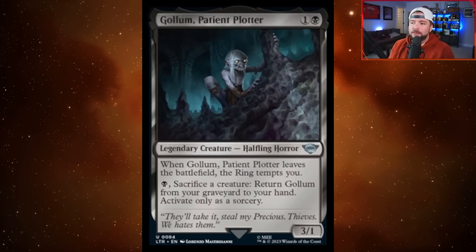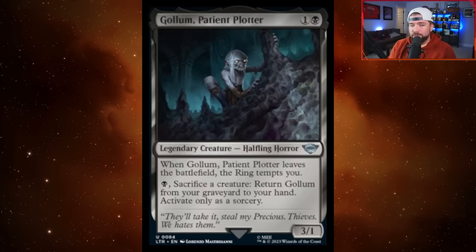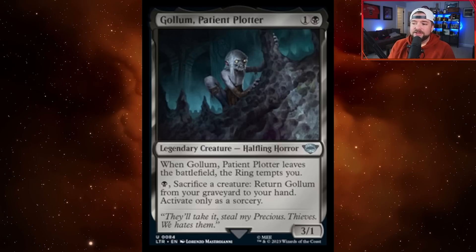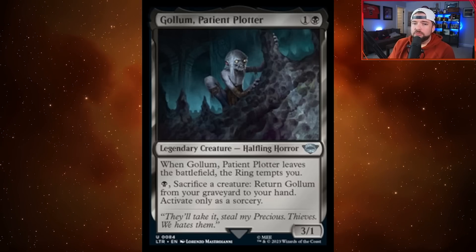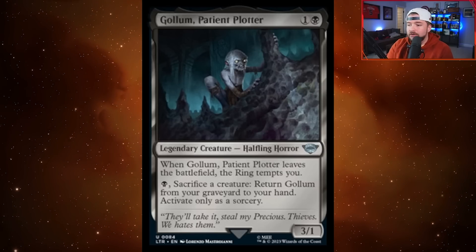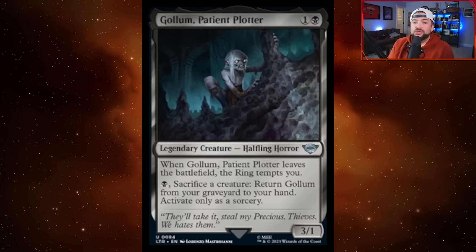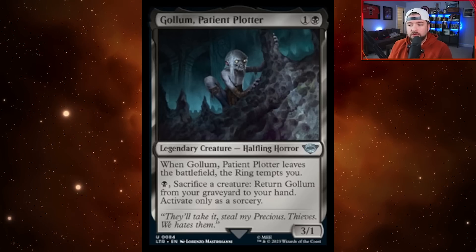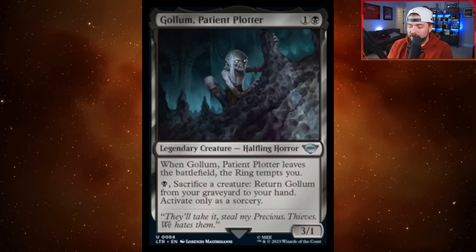We also got our uncommon version of Gollum, Patient Plotter — black and one for a 3-1 halfling horror. When it leaves the battlefield, the ring tempts you, and you can pay one black and sac a creature to return it from your graveyard to your hand at sorcery speed. A lot of times creatures like this find a home in constructed decks. You could create token creatures and get this card back over and over, and that ring-tempting whenever it leaves the battlefield could end up being very significant.